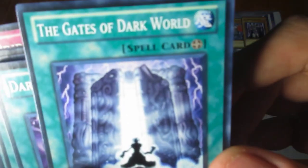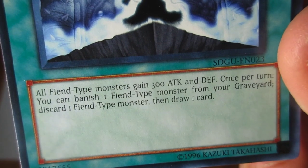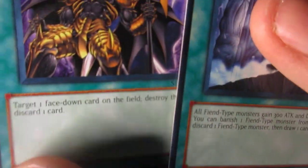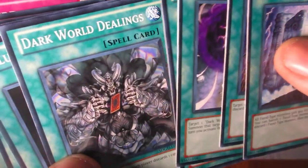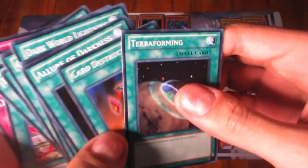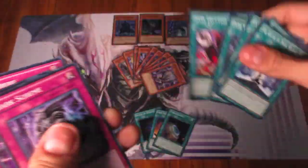Moving on to Spells. We start with Gates of Dark World — all fiend type monsters gain 300 attack and defense, and once per turn you can banish one fiend type monster from your graveyard, discard one fiend type monster, then draw one card. That's pretty good for Dark World decks. Dark World Lightning lets you target one face-down card on the field, destroy it, then discard a card. You also got two copies of Gateway to Dark World, Dark World Dealings, Allure of Darkness — always a great card — Card Destruction, Terraforming, and Dark Eruption. Those are fantastic cards, though it would be even better if they were first edition.